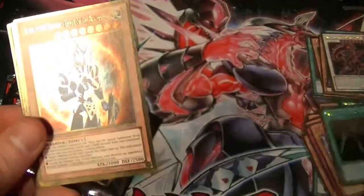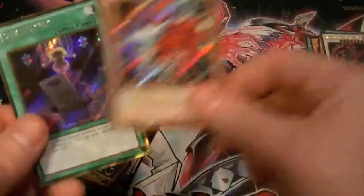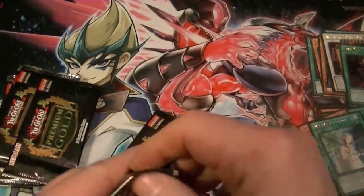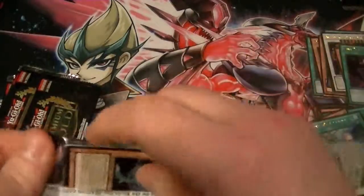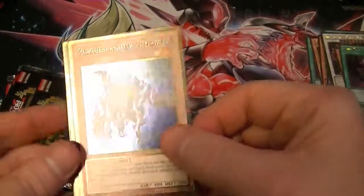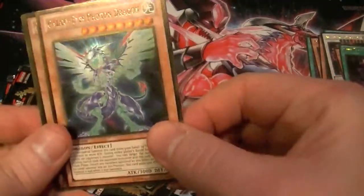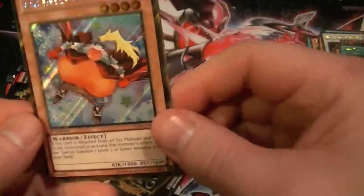Cards pulled: Swords of Revealing Light, BLS, Forbidden Lance, Dianethium, and Junk Puppet. Also: Plaguespreader Zombie, Mind Control, Galaxy-Eyes Photon Dragon, Shadow Feeler, and Big Eye.